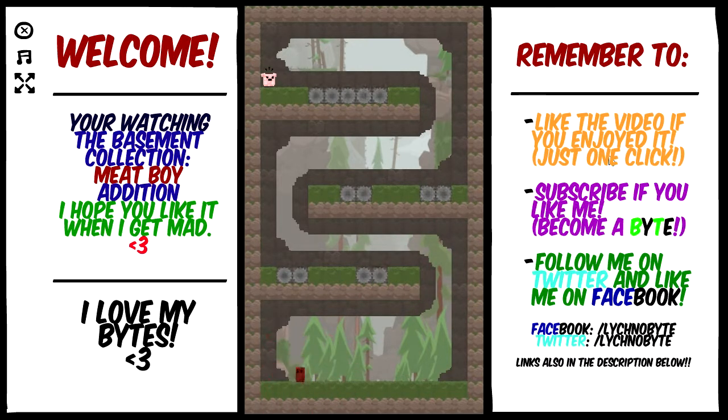I'm definitely going to rage a lot when I play this game by itself. You guys do know why Super Meat Boy is Super Meat Boy, right, and why his girlfriend is Band-Aid Girl? It's because he's not just made out of meat — he's like a skinless person. And Band-Aid Girl is a perfect match because she can put band-aids on him and heal him.